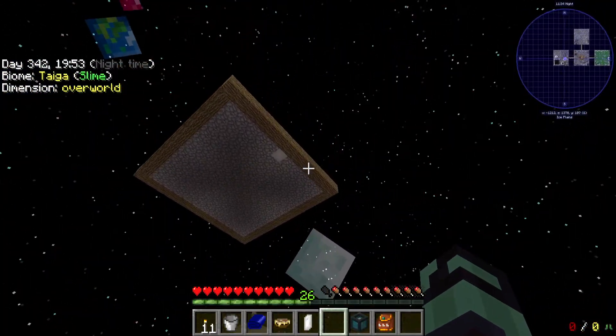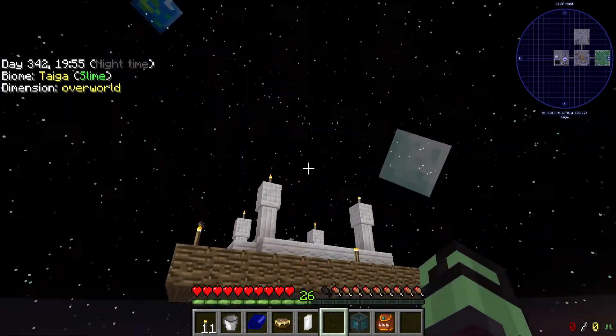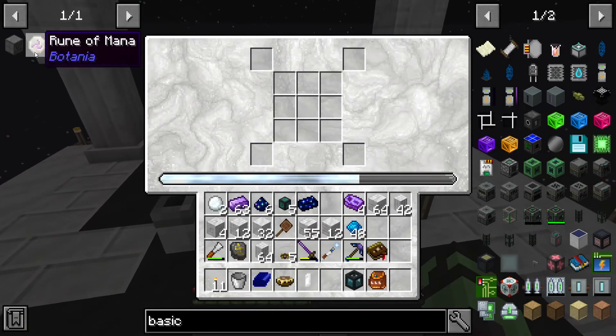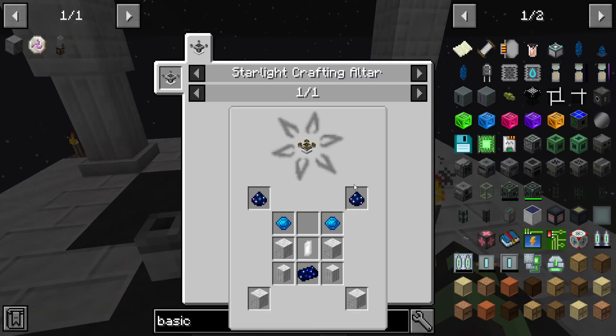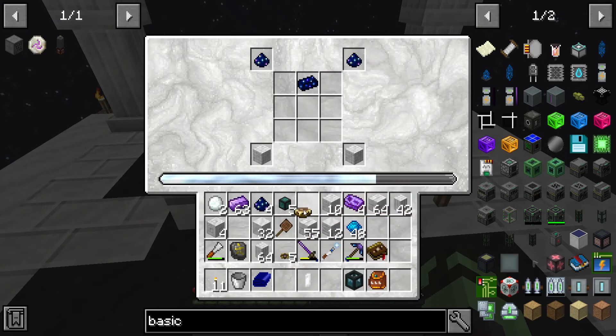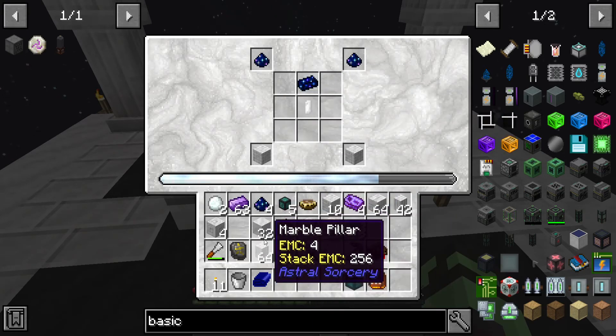Quickly set that to night, then come up here and do the altar. Simple enough — that goes here, this crystal here.